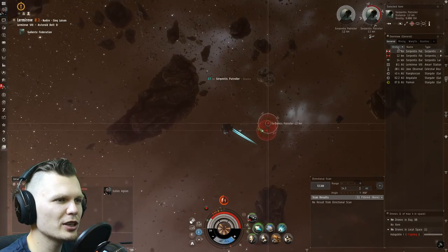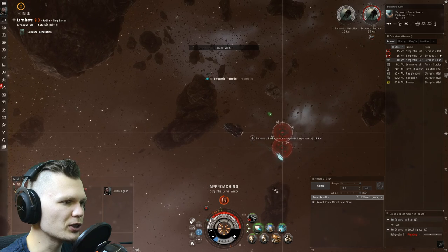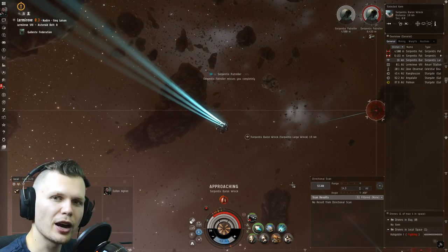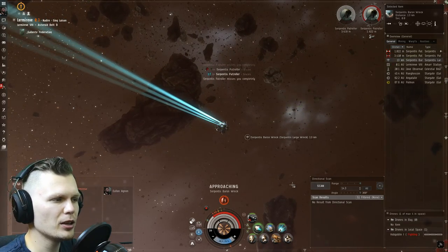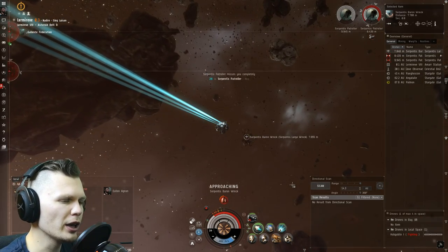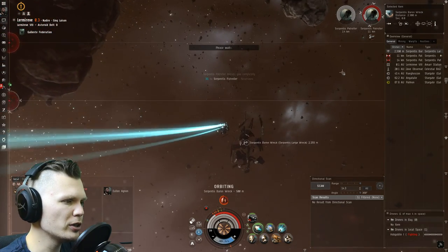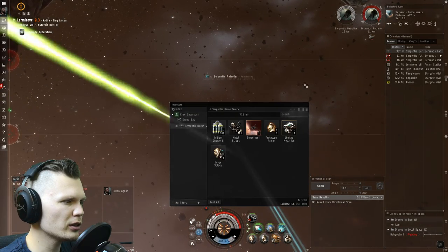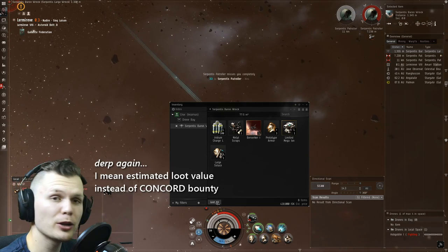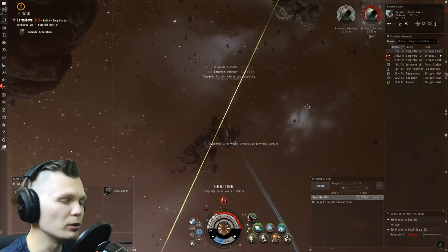My drone is attacking the frigates here. Let me take a look at what's in the wreck, just out of curiosity. Personally, I still think I would stick with the Atron instead, because I really don't like dealing with drones — managing the drone damage, making sure they're attacking the right thing. Of course it's not a big deal right now, particularly because it's just one drone and it's easy to manage. The estimated ISK in the wreck is almost the same as the bounty. The loot would probably be the same as the Atron kill.